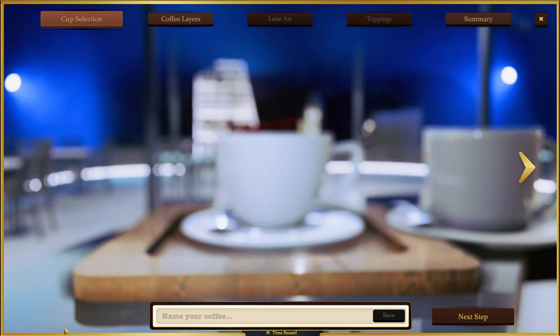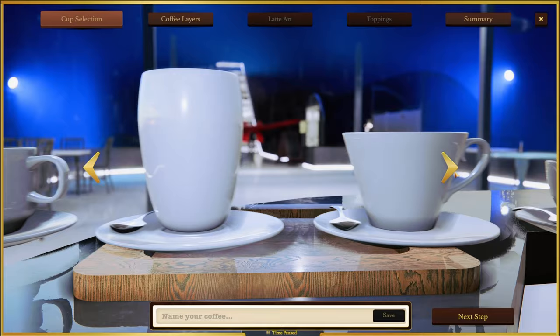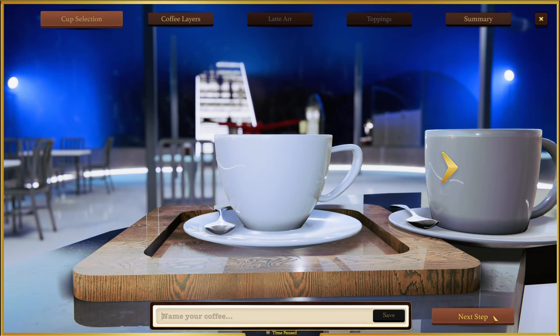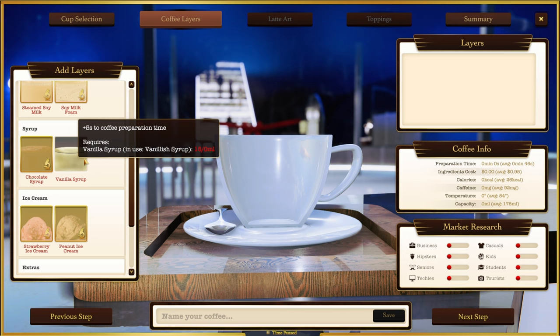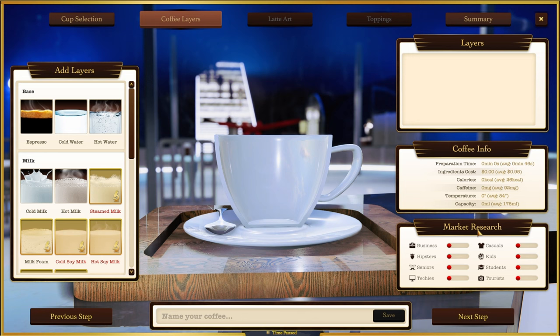We can make our own coffee - choose the cup size, name the coffee, and choose what goes in it: a shot of espresso, cold or hot water, different milks, syrups, ice cream, heavy cream - and for some reason fish sauce or tabasco. As you build it up, bars go up and down showing who it will appeal to. A frappe might appeal to kids and students; a strong basic coffee might appeal to seniors, business types, or hipsters.